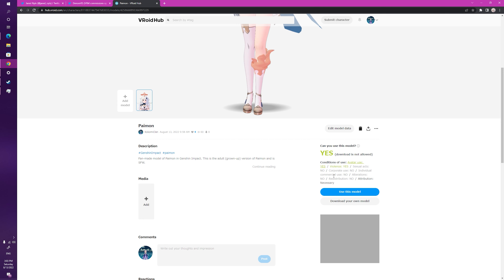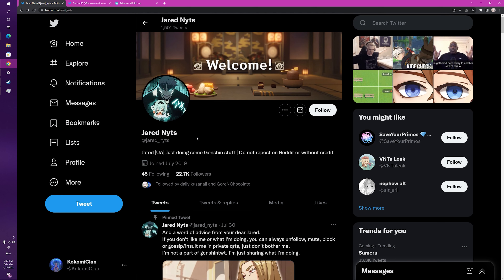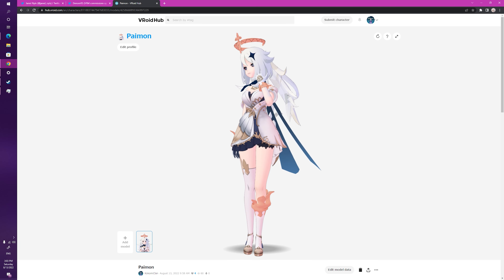This version of Paimon — the adult version — is completely safe for work, and you can also use her in any VoidHub connected application. You're allowed to use her but not download her. You can use her for normal gameplay or fighting games, but sexual acts, corporate use, individual and commercial use, alterations, and similar things are not allowed.